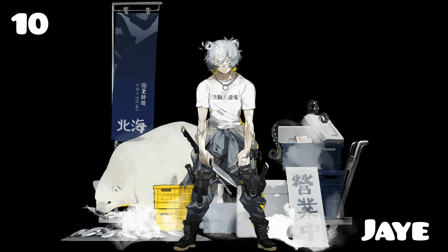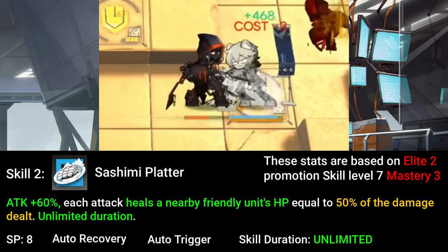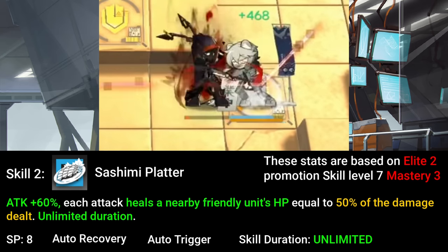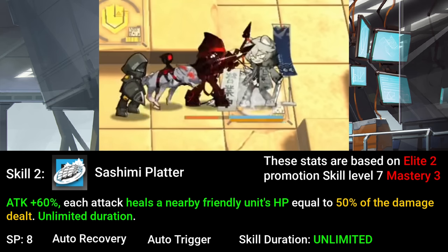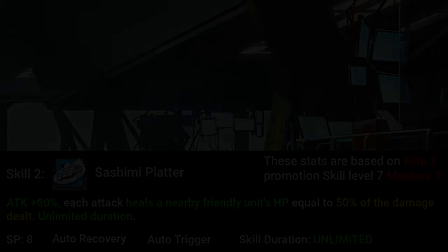Lastly, we have everyone's favorite sushi chef, Jay. Jay is a merchant specialist, which means he drains three DP every second he is on the field, but as a trade-off he has reduced redeployment cost and a low base DP. His signature skill is his second skill, where his attack increases by a decent amount and his attacks now heal himself or a nearby allied unit based on 50% of the damage he deals to an enemy. Jay's healing with this skill is enough to keep himself alive even against enemies with high attack, plus his skill has unlimited duration, making him a super strong operator to use even in late game.